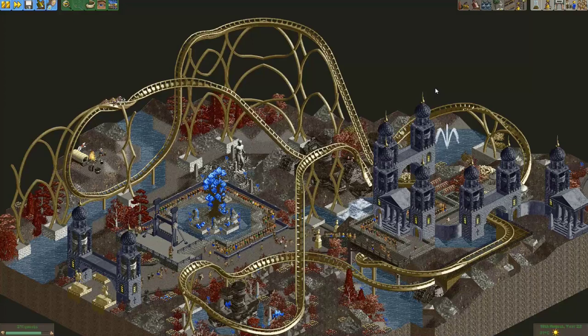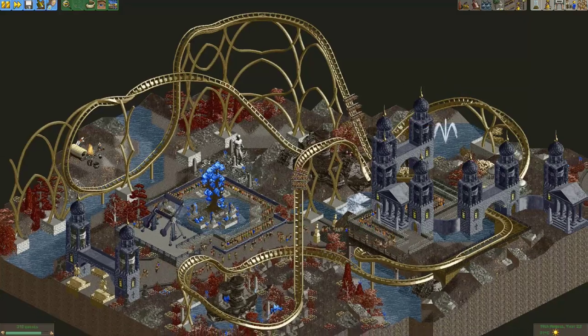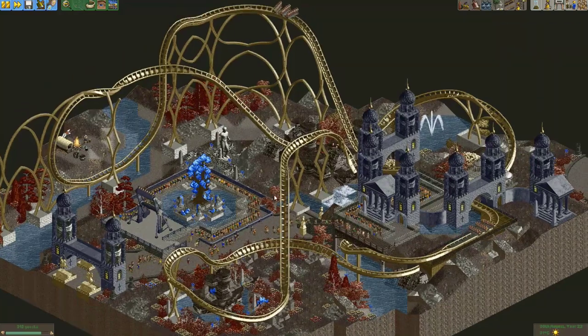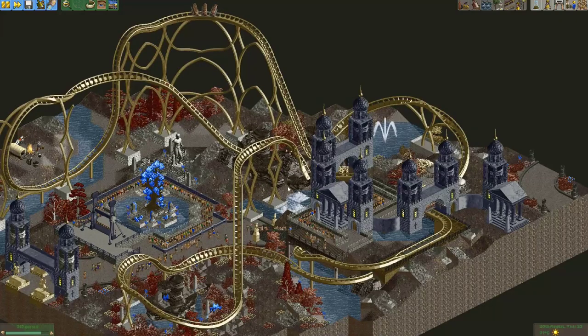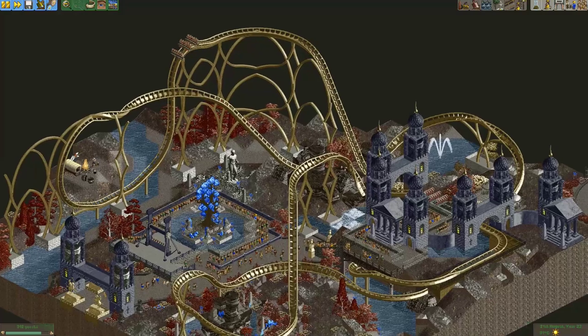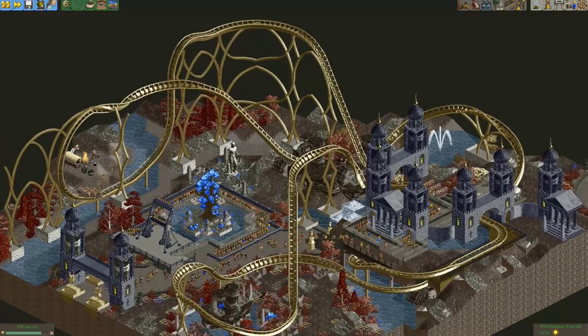Welcome to the results announcement video of our second dive coaster contest. In this contest, everybody had to make a vertical drop roller coaster based on the B&M dive coaster. The map size was once again quite compact, since these coasters tend to be quite compact anyway. We'll start with the one that got last place and finish by announcing the winner.